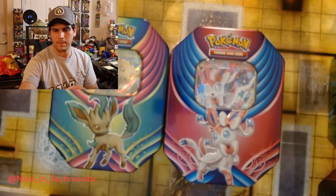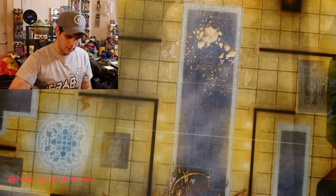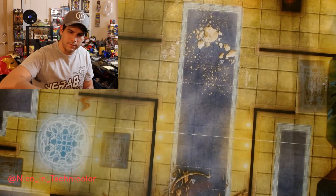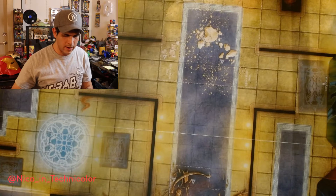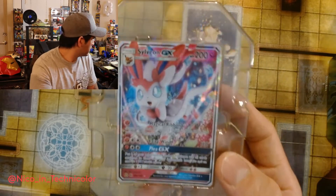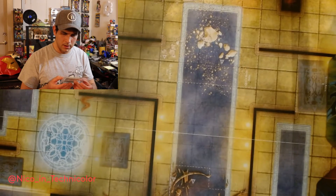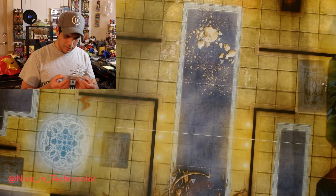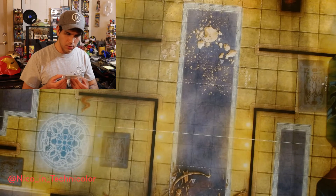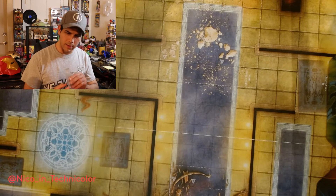Wow, once you take this plastic wrapper off these tins just get so much more clear and nicer looking — crystal clear. That's a pretty Jolteon. Alright, let's get into Sylveon first. These are some pretty tins and I'm going to be able to store my bulk cards in them — right now they're in like shoe boxes. Let's see: Magic Ribbon — fairy wind. Magic Ribbon: search your deck for up to three cards and put them in your hand, then shuffle your deck.